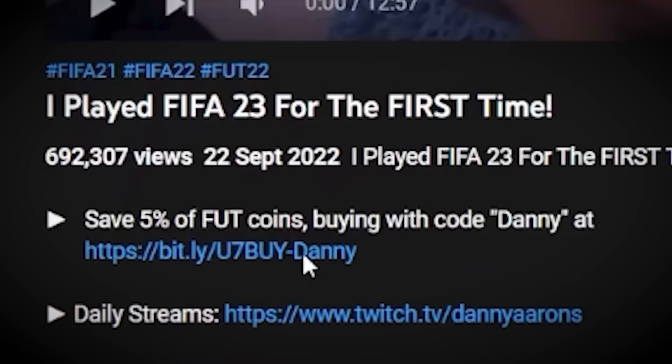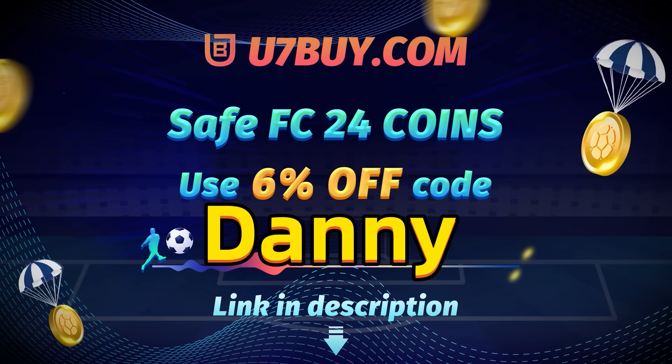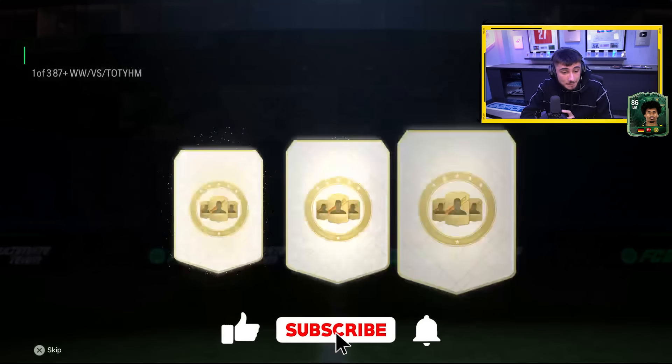First, if you guys want a little boost on your Road to Glory, check out U7Buy, who offer the cheapest and most reliable coins on the FC24 market. When buying, use my code Danny to save yourself even more money. Basically it's an 87-plus player pick which we will start today's episode with — can it be good?